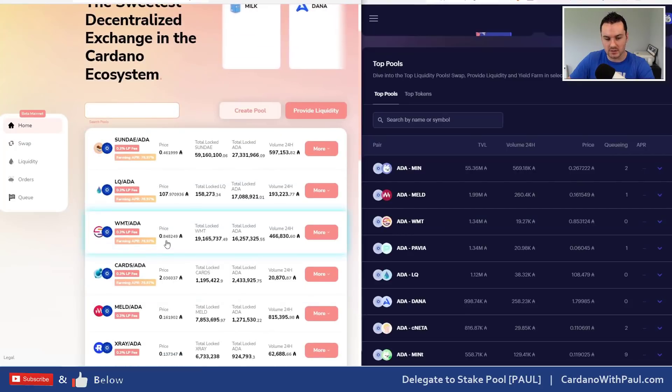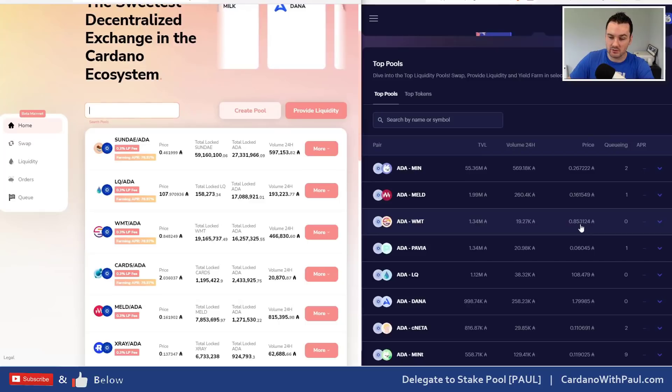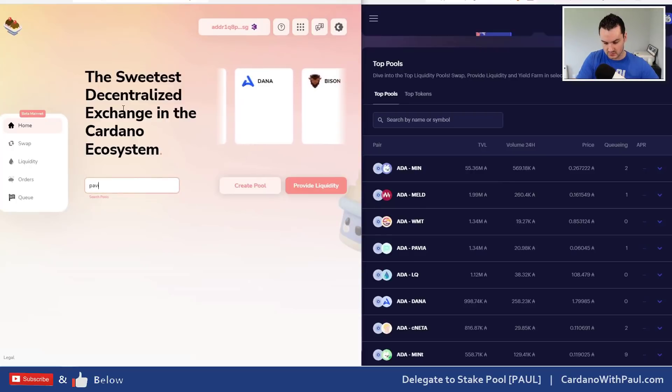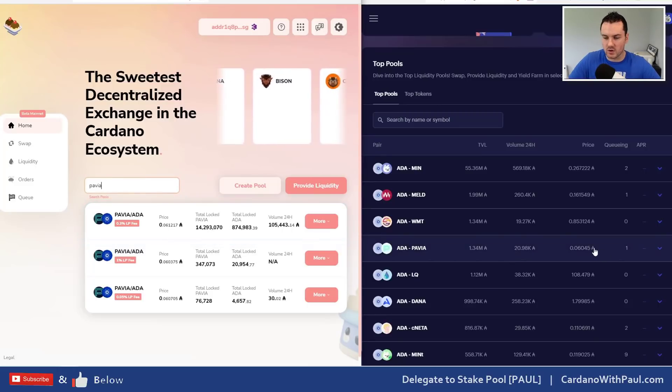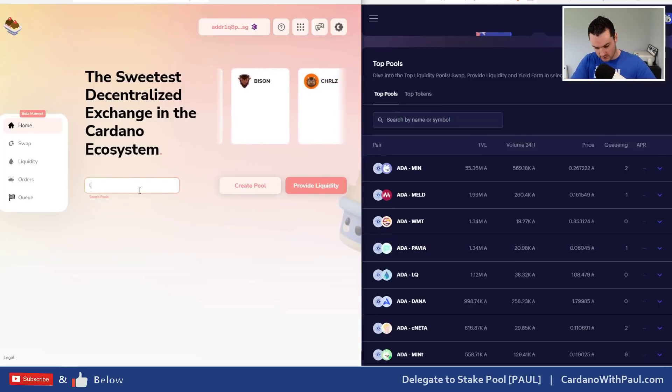We go to World Mobile, which is third on the list — I can see 0.848 and 0.853, so a slight price difference. We'll look at PAVIA next and see.